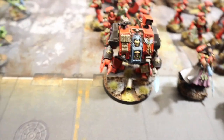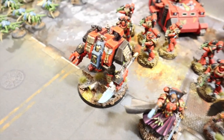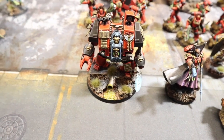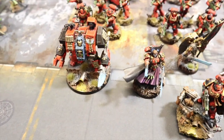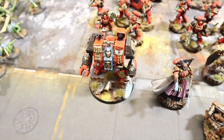We've also added another HQ that I literally just finished painting — the Librarian Dreadnought, heading up the elite detachment. He's got Wings and The Quickening as well, just for simplicity. Obviously only one of them can use it per round, but that's the way I'm going with it.